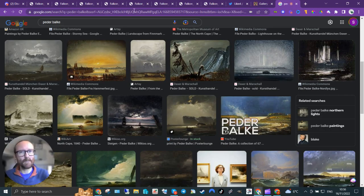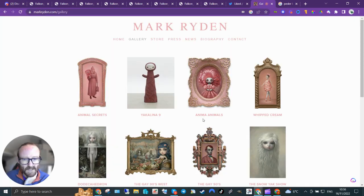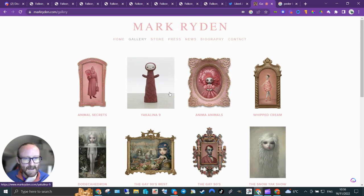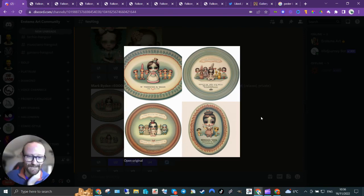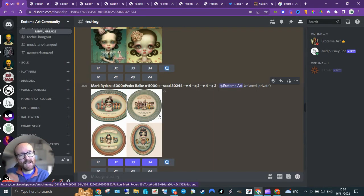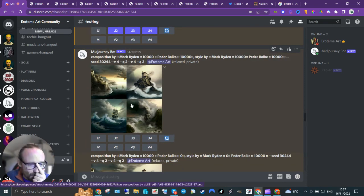As far as I can see, it removed anything related to what Peder Balke does — which is landscapes, scenes, compositions — and basically said 'I'm just going to do the characters.' It really got into these odd plates that you see a lot in Mark Ryden's work. He's got this very unique look. So tuning Peder Balke negative didn't just take out his art style — it also took out the composition entirely.